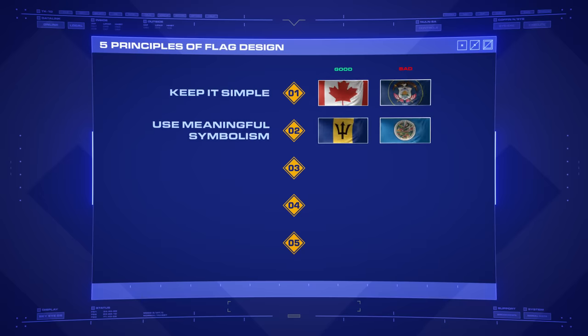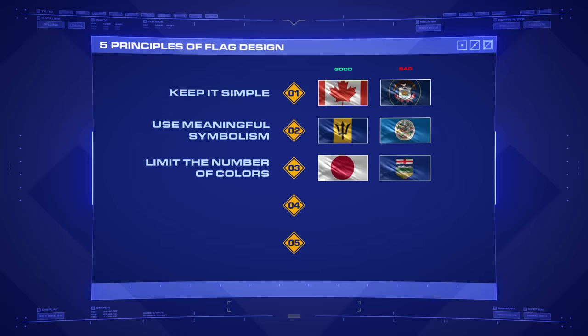The second principle is to use meaningful symbolism. Flags are meant to represent something, so it's important that every element — the colors, shapes, layout, or pattern — are not arbitrary. They should be deliberate manifestations of history, heritage, emotions, or whatever else is important to those raising this flag. Next up, you should aim to limit the number of colors to between two and three. Any more and they may be harder to distinguish from one another. You should also be careful that the colors you choose have effective contrast and work equally well when reduced to a black and white design. If your flag has three slightly different shades of blue, their subtleties are going to be lost pretty much immediately.